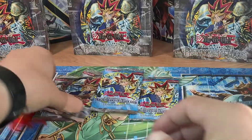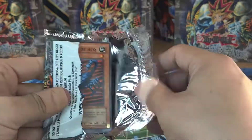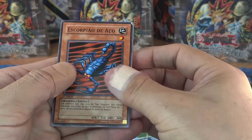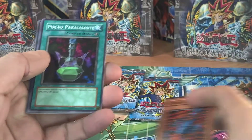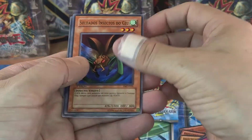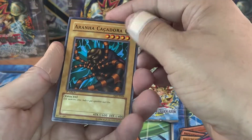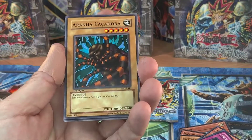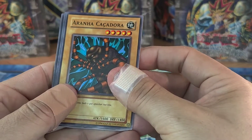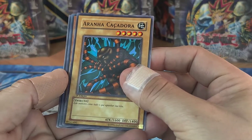Metal Raider - second set ever created in Yu-Gi-Oh! I'm still looking for the Gate Guardian, bros. Scorpia de Ako... Paralyzing Potion, Insect Soldier of the Cell... every time I read Araña Cazadora I have to laugh. Here we go, that's a good sign - I'm looking for an effect monster.